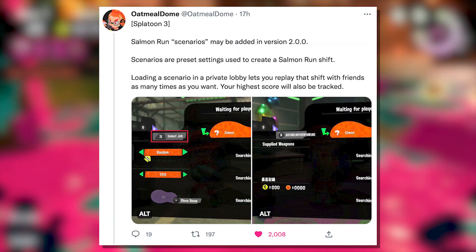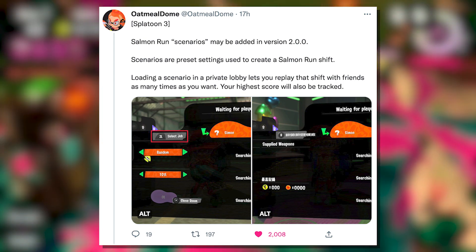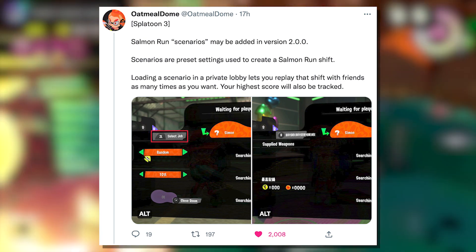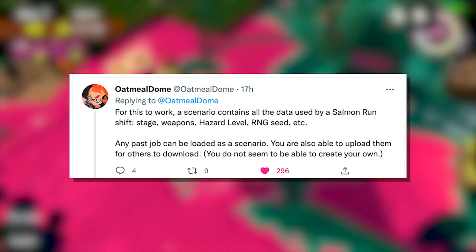Salmon Run scenarios may be added in version 2.0.0. Scenarios are preset settings used to create a Salmon Run shift. Loading a scenario in a private lobby lets you replay that shift with friends as many times as you want. Your highest score will also be tracked. For this to work, a scenario contains all the data used by a Salmon Run shift.